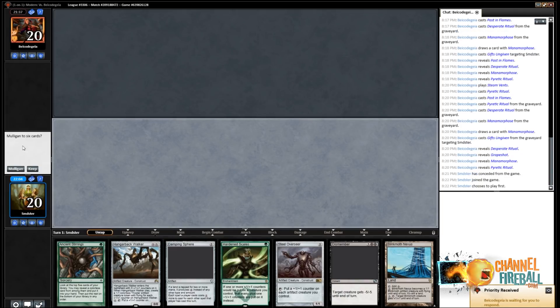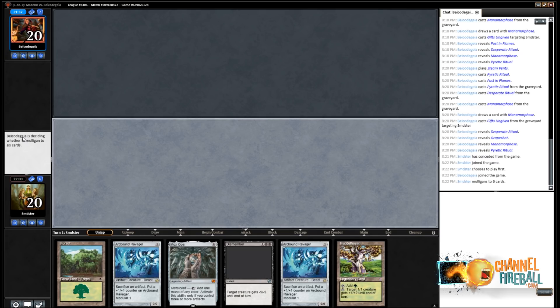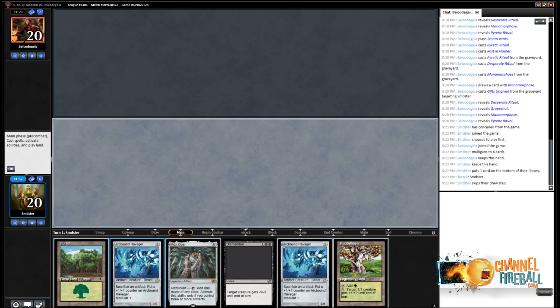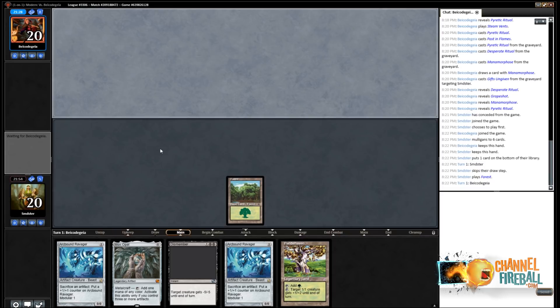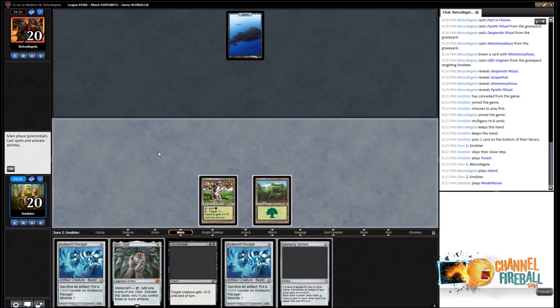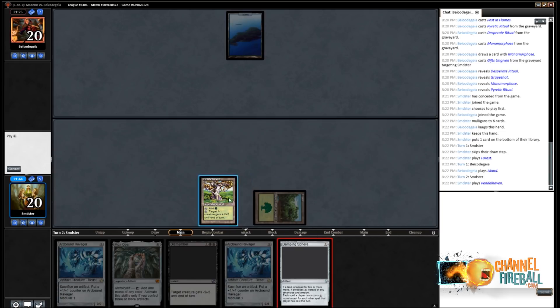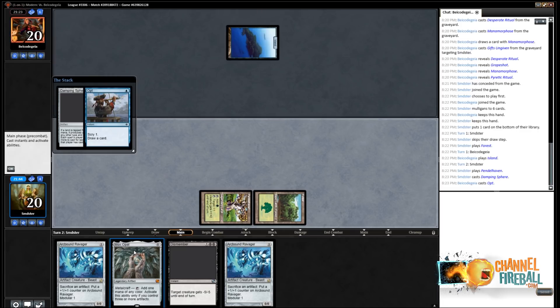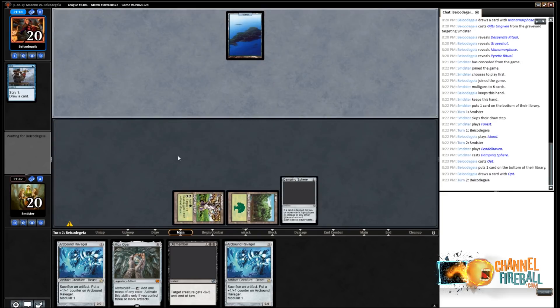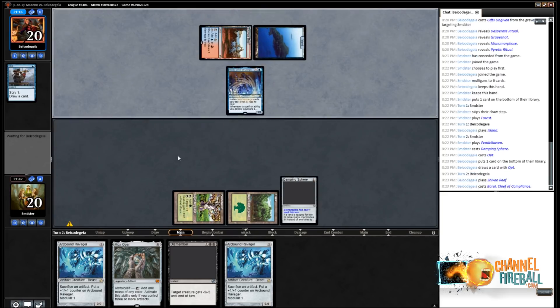Here we are for game two — we get to go first, but not with this hand. It's really annoying how many of our cards are missing art on Magic Online. I get that it's probably a low priority, but it's really a horrible look — it makes the cards look bad, and I think it should be a higher priority to make sure every card always has art. I think here I actually want to play Damping Sphere because we might draw a land or a Mox Opal.